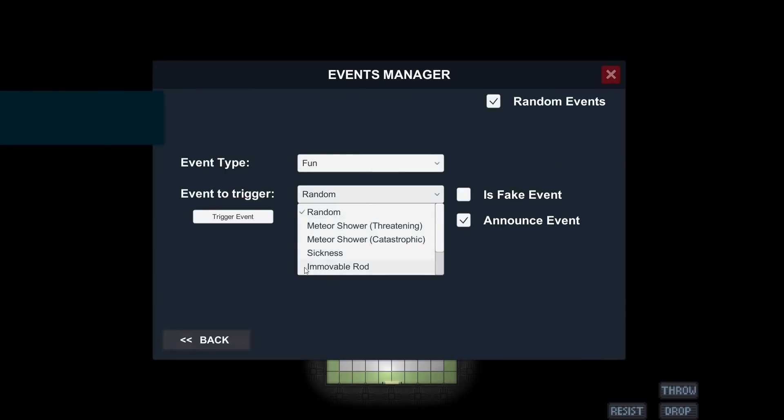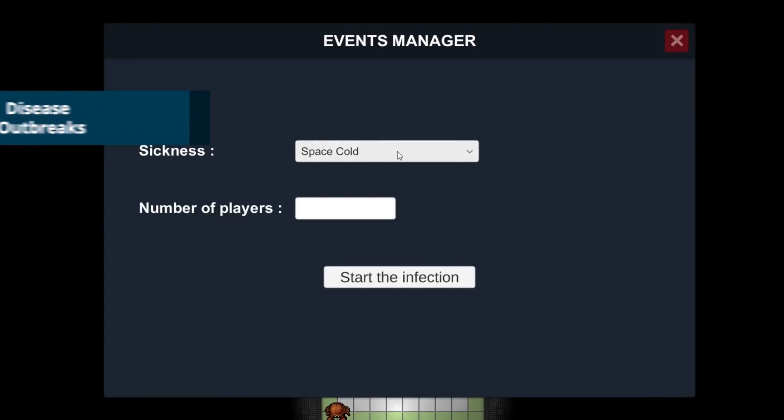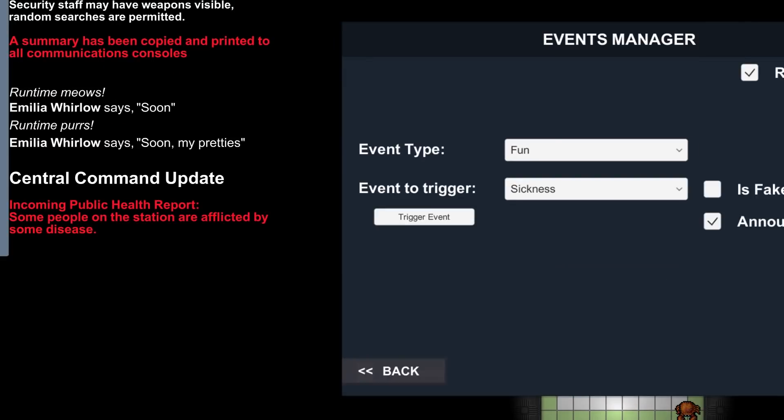Thanks to some tireless work at the eleventh hour, diseases can now break out aboard the station. Both configurable and triggerable by admins and the event system, these diseases are not yet curable, but cannot kill those afflicted. But the groundwork has been laid for full virologist gameplay.